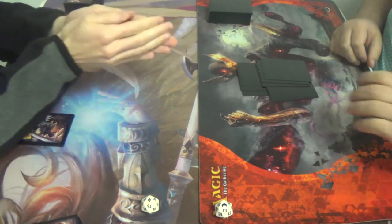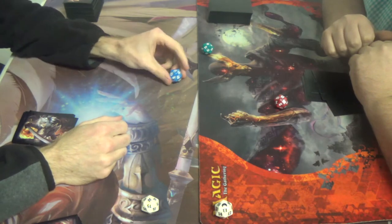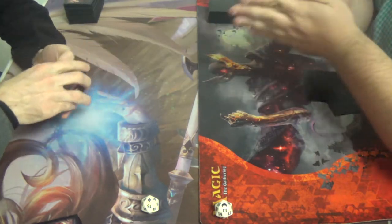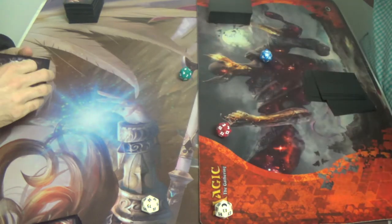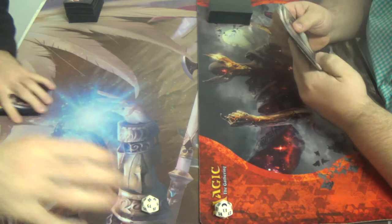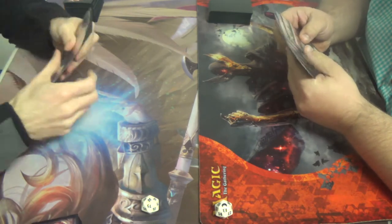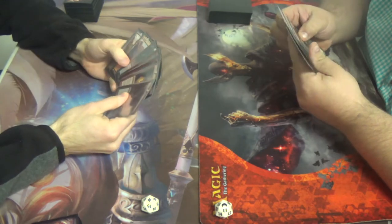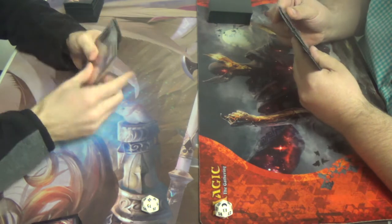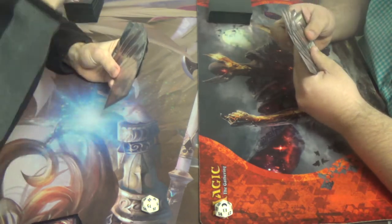Now to see who goes first, my way this time, because I like maths. 20 tip 40 — can you beat 40? That's going to be hard to beat. 23... 7, there we go. So I'm on the play, of course. Of course. Batman.